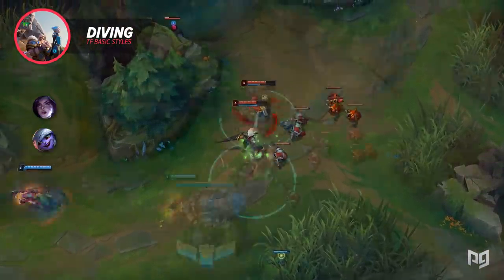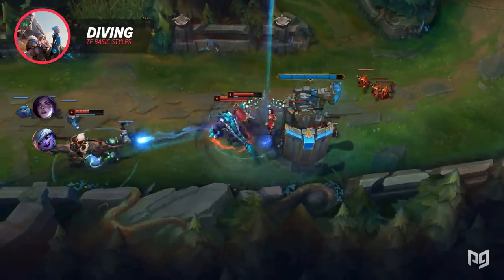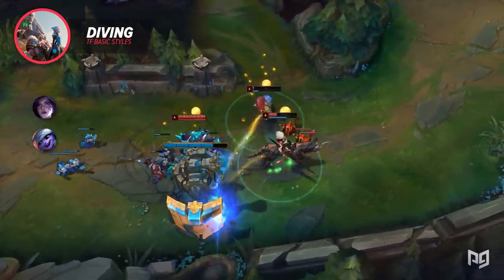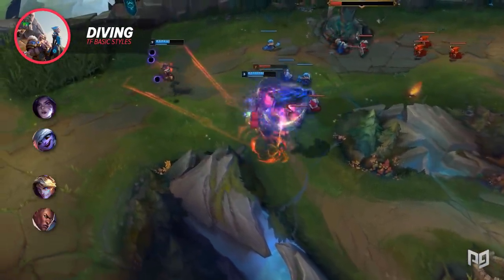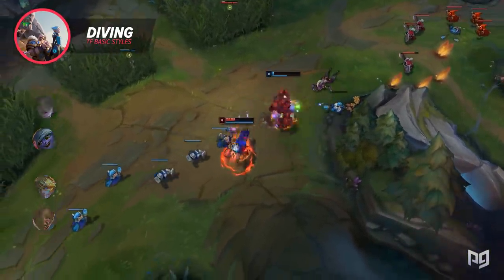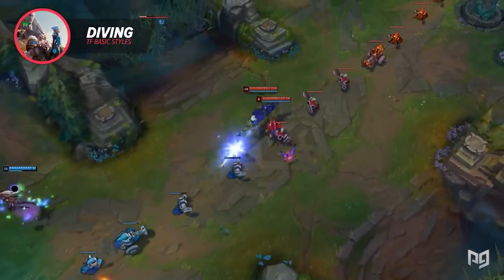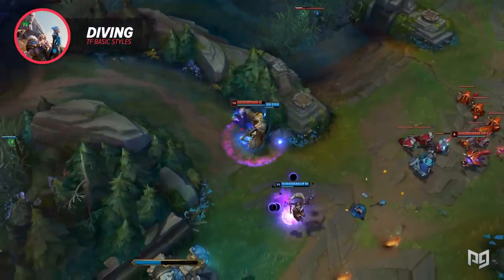Aside from Kai'Sa and Tristana, most ADCs don't have the tools to jump far into fights. Since they'll generally be left without much frontline to peel for them, the best ADCs for this are self-sufficient ones with mobility to kite threats, like Ezreal and Lucian. Keep in mind that even when you have a champ that generally dives, that doesn't mean you always should. If the enemy ADC is Zaya, whose ult can protect her from pretty much any threat, fully committing to diving her will usually result in her just dodging your engage and blowing you up instead.